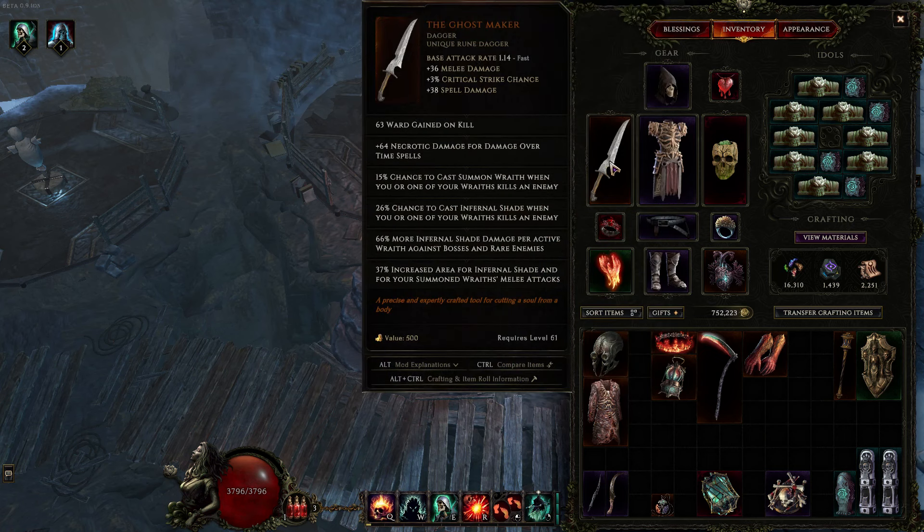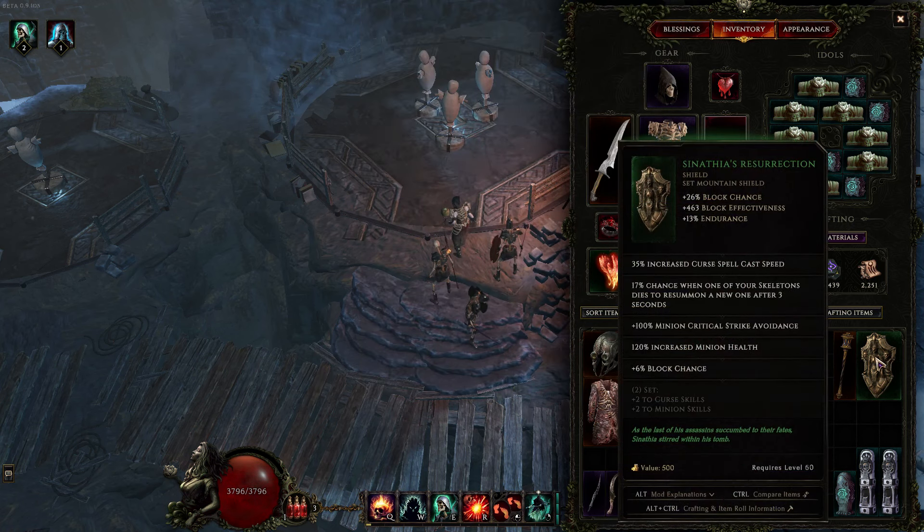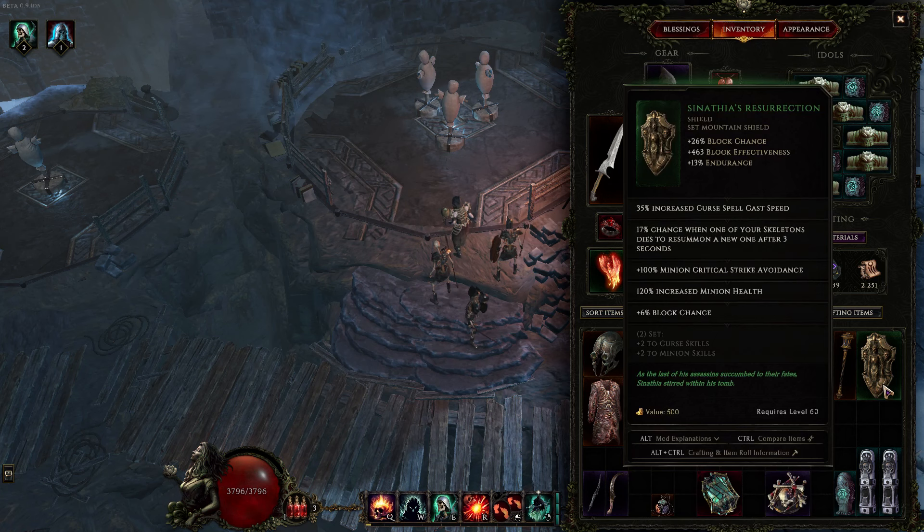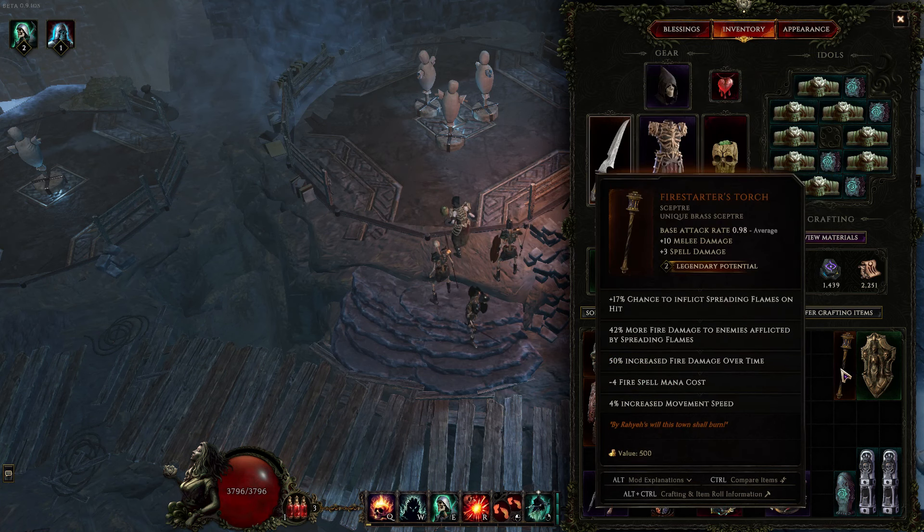As a main hand, the Fire Starter's Torch is pretty nice actually because Sacrifice does trigger the spreading flames proc, giving another up to 50% damage multiplier. Also the minus four spell mana cost for Infernal Shade and Sacrifice is not bad at all. Bleeding Heart — I love it. More damage leeched — I'll take it. Alternatives are Confluence of Fate because of the three different flat spell damage boosts, but this is very aggressive to give up because Bleeding Heart is really one of your biggest sources of life leech.